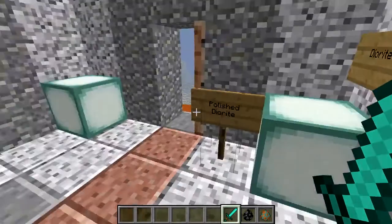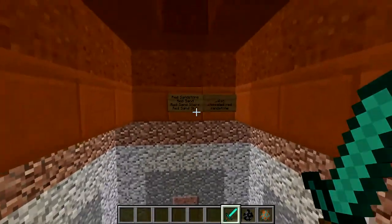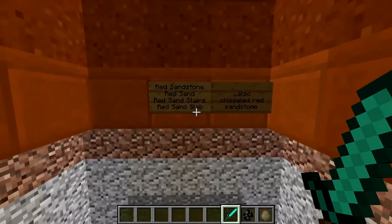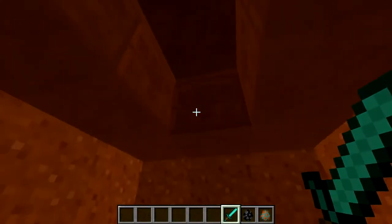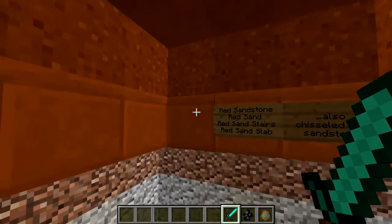We also have these sea lanterns, which are really cool. And then the ceiling, I made out of red sandstone, red sand, red sand stairs, and red sand slab. Also chiseled red sandstone. So that's the chiseled red sandstone, that's the sand, and that's the smooth red sandstone.